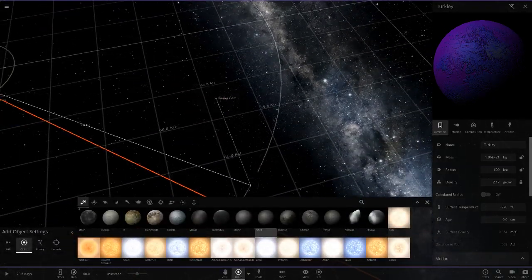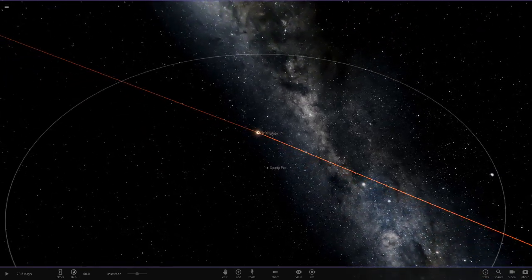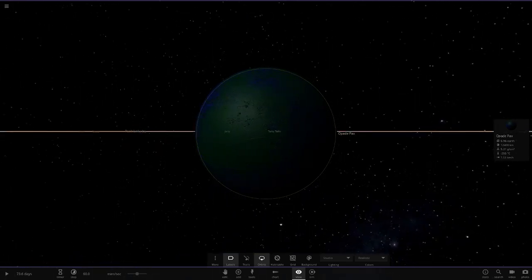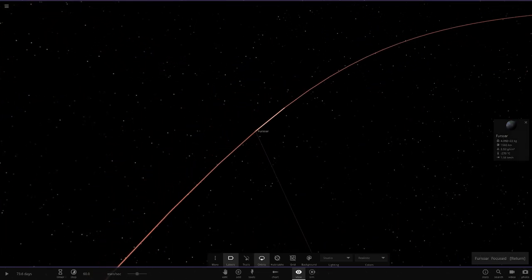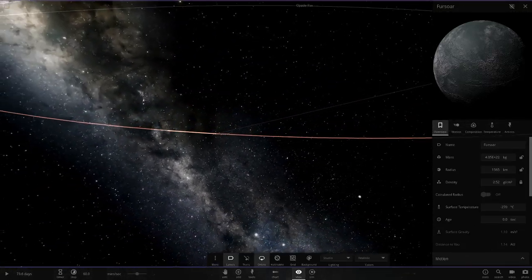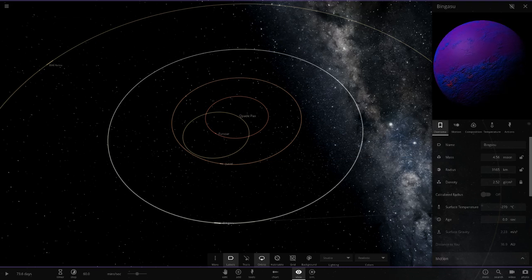Continuing to zoom out, we head to 'Opaid Packs,' also in a binary — dark green and blue, an interesting color choice. Then we've got one called 'Fueroa Sorrow' — a little small one. Moving on, a blue object with an aurora-like glow, and then a purple and blue object. He really likes his fancy colors.